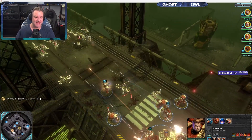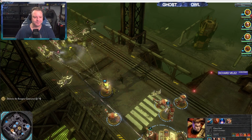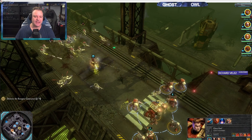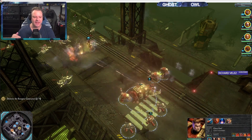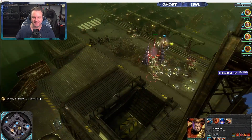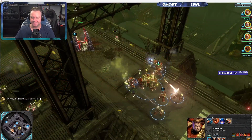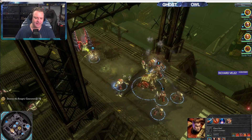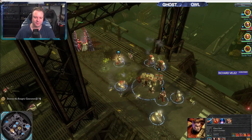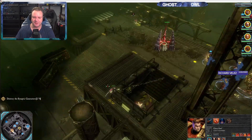You'll get people that will play games with you at 500 points, and then you can do escalation — going from 500 points to 1,000 to 1,500 points, with the target being 2,000 points. That's a good place to be. That's what most games are played at — 2,000 points.